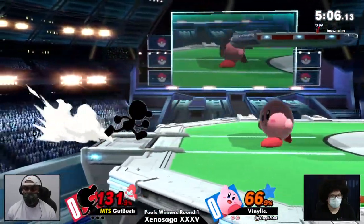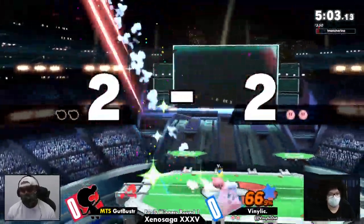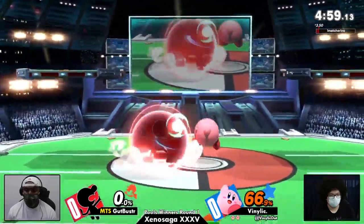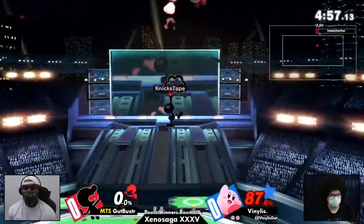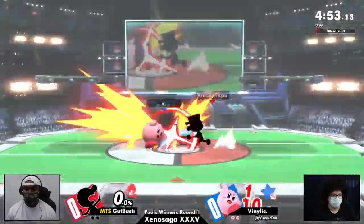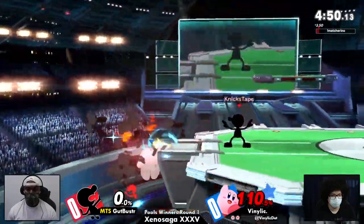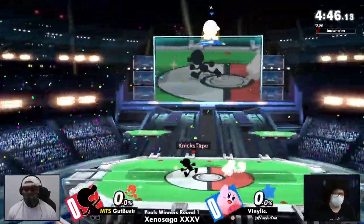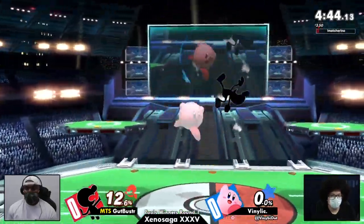Gut Buster is going to be living here. Not going to find the up smash on the neutral getup. If you're Gut Buster right now, there's really no reason to initiate anything. Those dash techs are the only way you're going to lose the stock. But it was good awareness — Kirby got the buffed up throw, able to find those kills especially with PS2 platforms, which is nice.